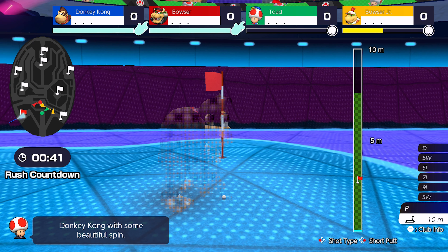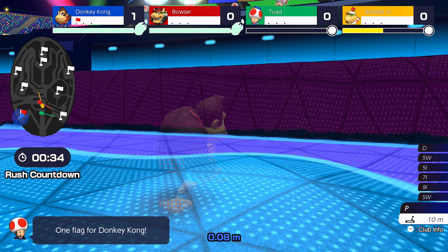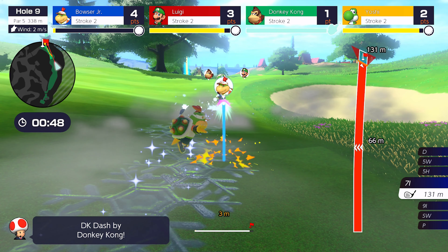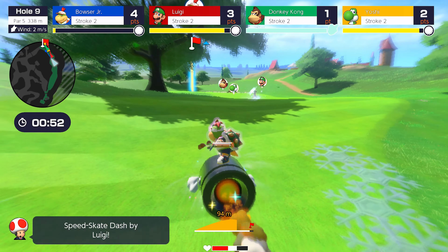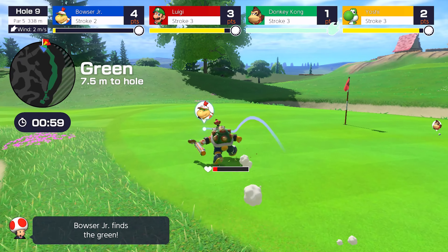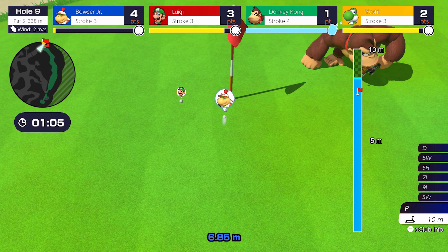Simultaneous teeing off, Speedgolf and Battlegolf are all great ways to add some excitement to what's generally quite a sedentary sport, but there's one important thing to bear in mind: they can all only be played with two human players at most. While each mode supports up to four characters, the Switch only supports two-player split screen, so any mode that involves everyone hitting the ball at once is a strictly one-to-two player affair, with AI opponents making up the numbers. As such, if you're playing with three or four players, the only option available to you is traditional stroke play or point play golf, with each player taking turns.